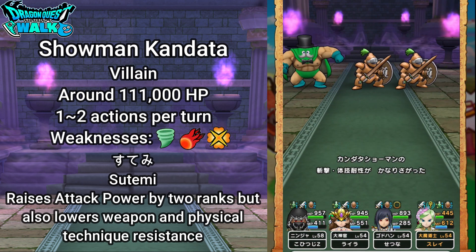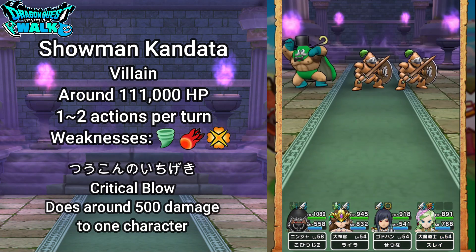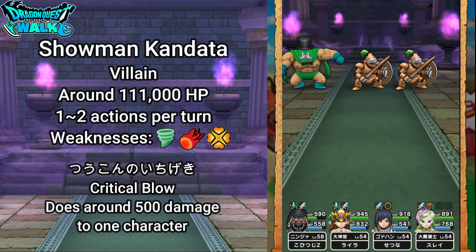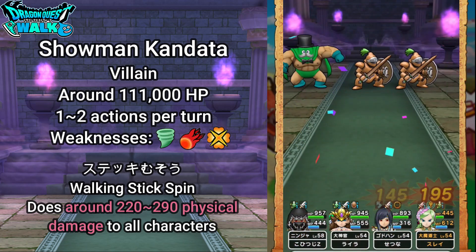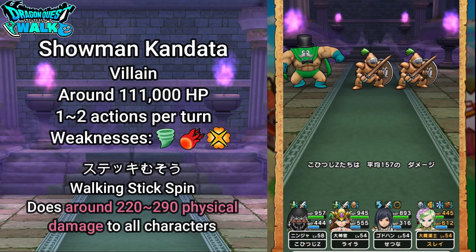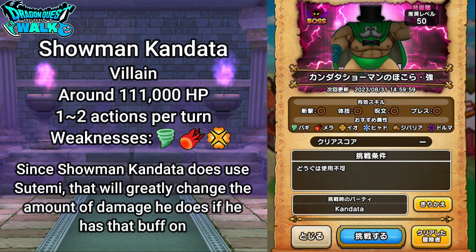With Stemi, that raises attack power by two ranks, but also lowers weapon and physical technique resistance. Then he's going to have Sukono Ichigeki, which is a critical blow that does around 500 damage to one character. He also has Stick Musou, which is Walking Stick Spin, doing around 120 to 190 physical damage to all characters, and a regular attack doing around 120 to 220 physical damage to one character. Since he uses Stemi, if his attack power is raised, the damage is going to be a lot higher than what I've mentioned.